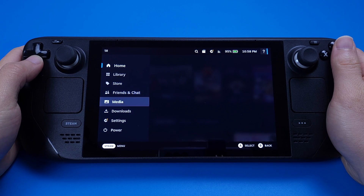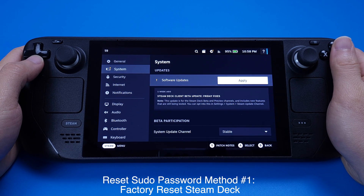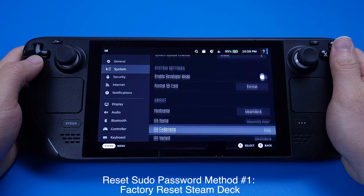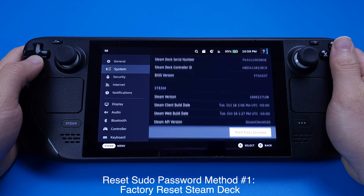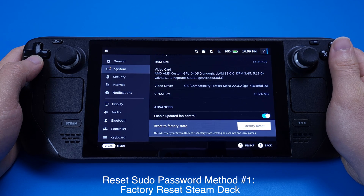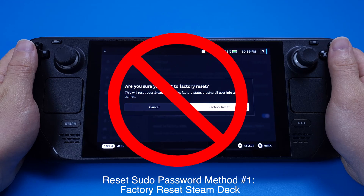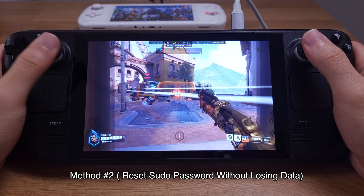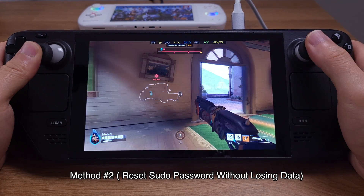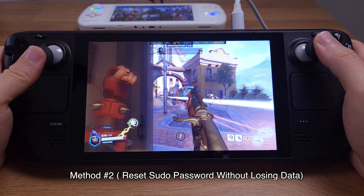There are two methods to reset the password. The first method is to factory reset your Steam Deck, which means everything will be erased including all your games and settings — you should definitely try to avoid this method. The second method is the best solution: we can reset the password without losing any data, and the process is pretty simple.